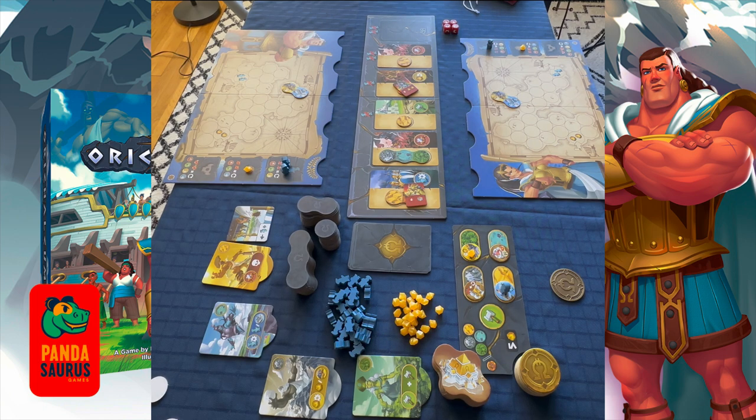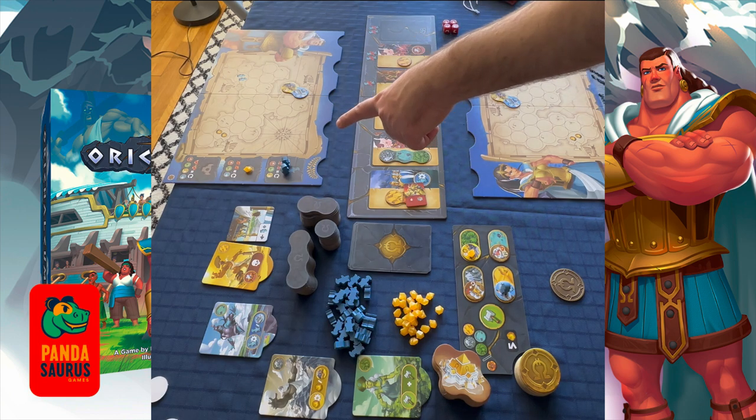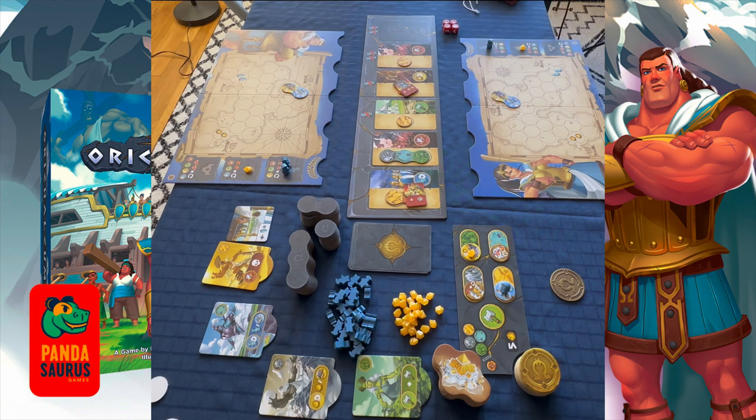Randomly determine who's going to go first, and the person immediately to their right gets one extra hoplite. Each player starts with their metropolitan tile, one hoplite and one Ori Calcum, except the person directly to the right of the first player, who gets one extra hoplite.